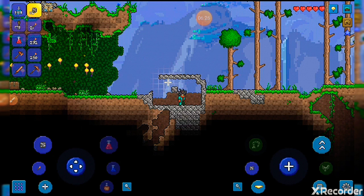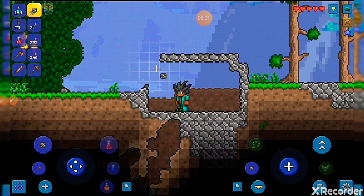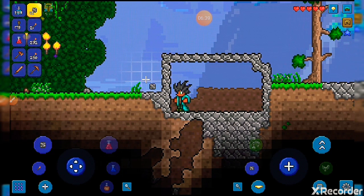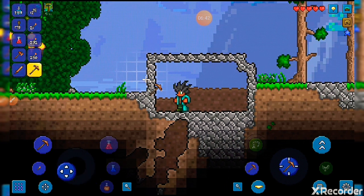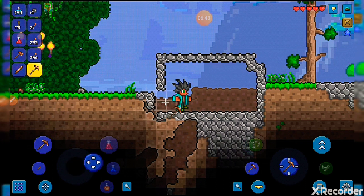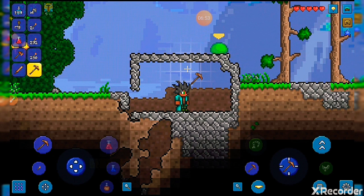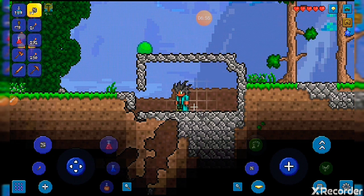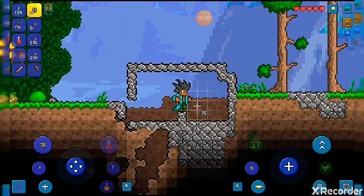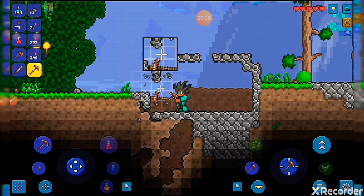This is the zoom in and zoom out bar — you can use this for building. If you like to hunt, you have to break a hole in your ceiling so that some monsters come in and you have a small space to shoot them. But for now I'm getting out of here.